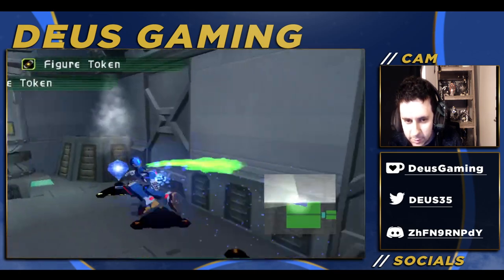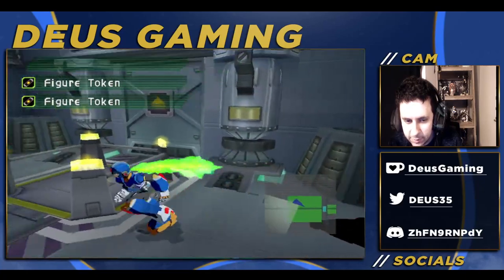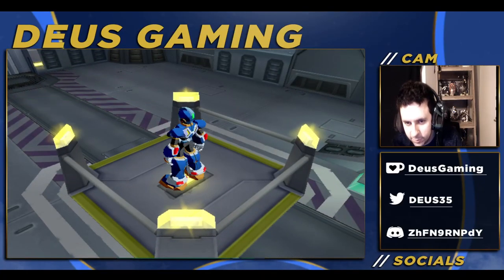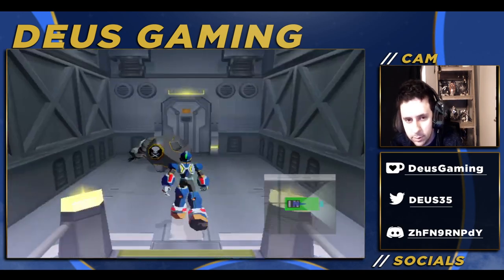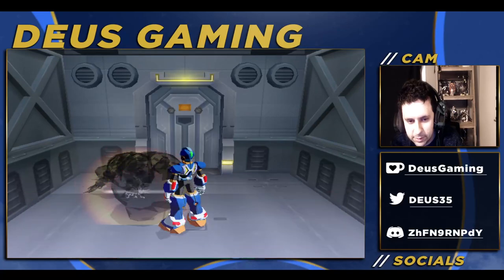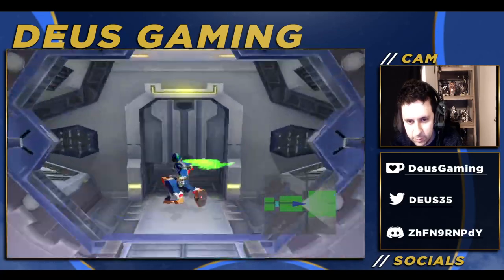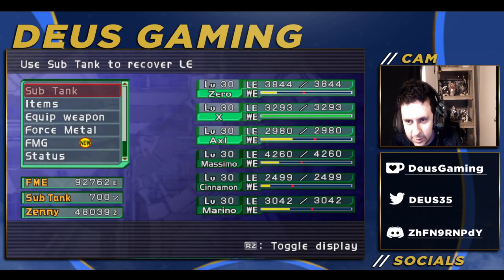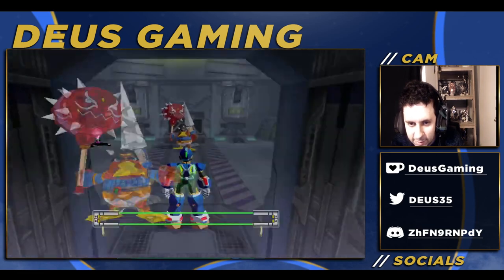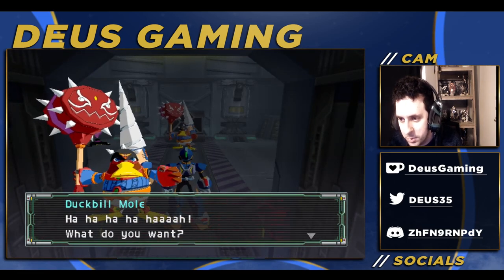Once you unlock that door you'll get yourself some figure tokens. You can go down — I don't believe there are any encounters going forward. Grab the meltdown here, and there's the boss. Make sure you're prepared, last checks, make sure you're fully healed before you get here.